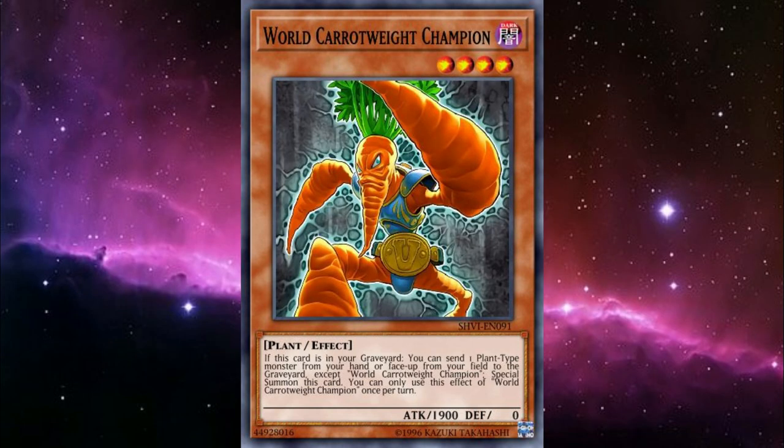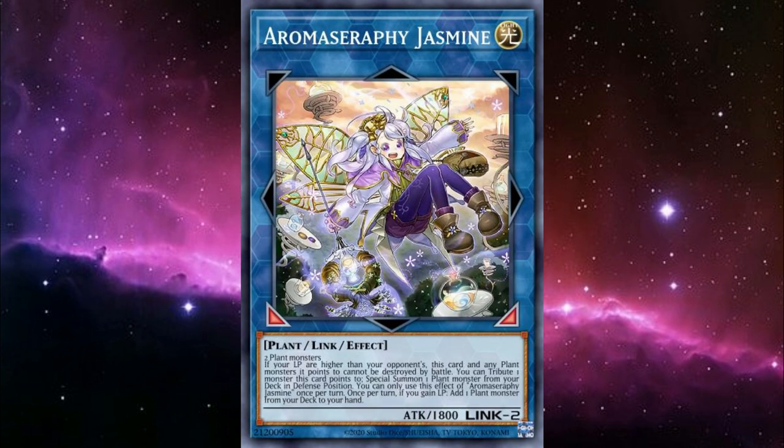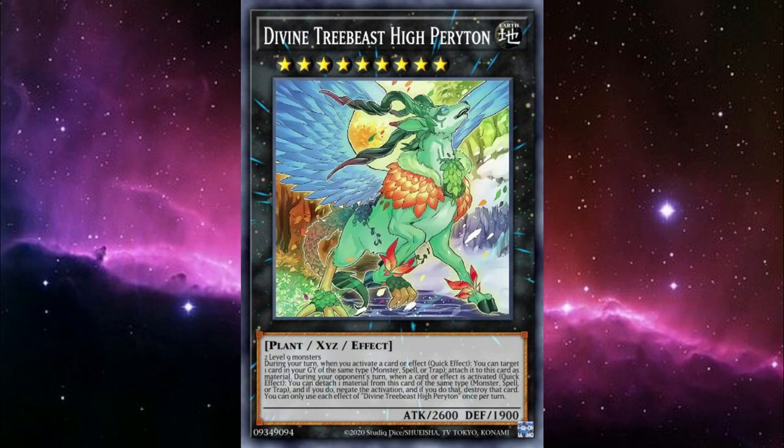As for some more generic plant support, we've got Heavy Carrot Weight Champion, a cheap way to get a level four on board by sending a plant to the grave from your hand or face-up field. That's important because level fours are your gateway to Rika Queen's Strenna. Detach a material to get back a plant monster from your grave, then tribute them away with a card like Aromaseraphy Jasmine to summon another plant from your deck. This will in turn trigger Strenna, summoning a rank 5 or higher plant from your extra deck or grave, which will get a material in the form of Strenna. This can be used to get into Alce or Aurea if other venues are cut off, but it's most important for its ability to summon Sacred Tree Beast Hyperiton — which really should have been a Sylvan, but I digress. It acts like an Invoked Mechaba, though a lot more telegraphed: you detach a material to negate and destroy your opponent's card activation, but the material you detach has to match the kind of card activated. Thankfully, it does have a way to attach non-monster cards as material, and with Strenna immediately attaching itself, it'll be good to go.